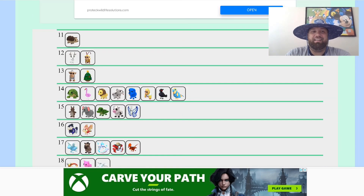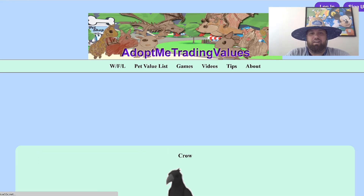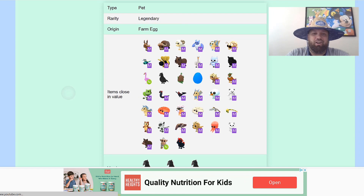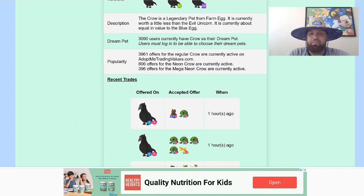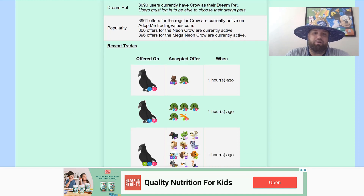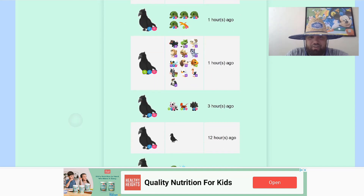As I said earlier, one of the important things to do is go to this list. Let's say your dream pet is a crow — you're going to click on the crow. Once you click on it, it's going to tell you the origin, items close in value — megas, neons, different things like that. Then as you scroll down, you're going to see what people are actually trading their crows for — offers that have actually been accepted. For example, this crow was traded for four fly-ride turtles and a neon phoenix, and this one was traded for a neon cow, neon lava, and a cerberus.